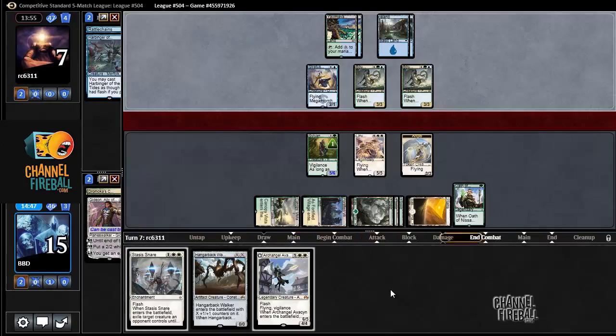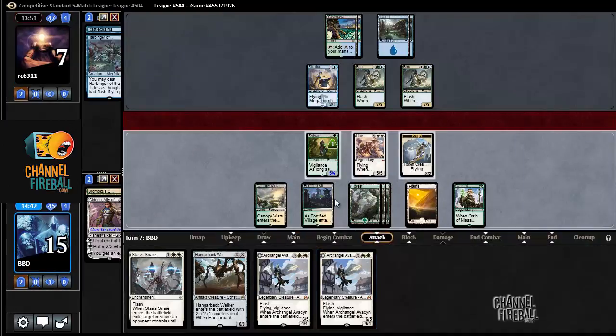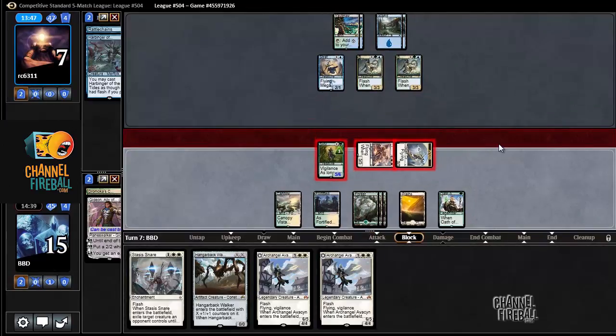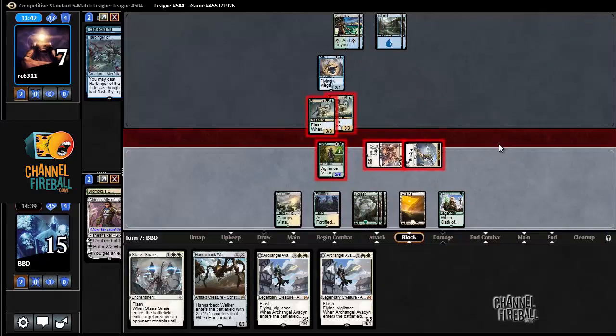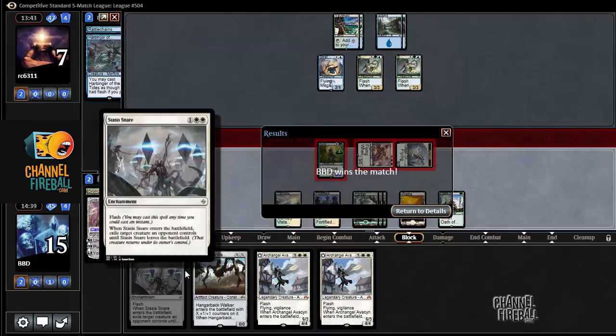I feel like there's a Collected Company in our future. Another Avacyn — this is actually pretty sweet. I get to attack with everything here. And our opponent doesn't even have Collected Company — that's nice. And that's a concession. If our opponent blocks, then we can just flash in Avacyn, give all our creatures indestructible, then play the Hangerback for zero second main phase and wrath our opponent's board. Definitely a cool interaction, but our opponent conceded, so we ended up winning instead. We are now 1-0, and hopefully you'll stay tuned for the other matches.